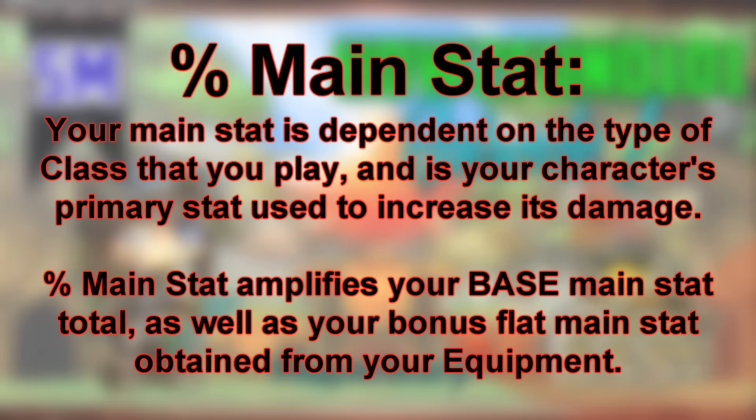Percent main stat is one of the most important stats of them all. Fortunately, it's also the easiest stat to achieve in high quantities. Percent main stat simply amplifies the amount of stat your character has both innately from leveling up — also known as your base stat value — as well as amplifying the bonus flat amount of stats you get from your equipment.